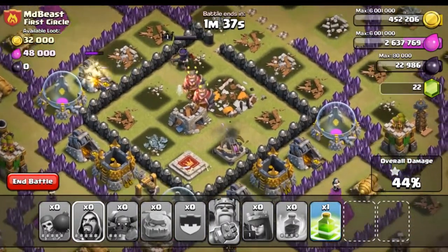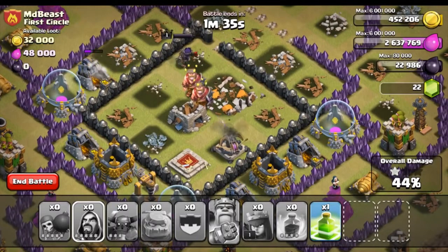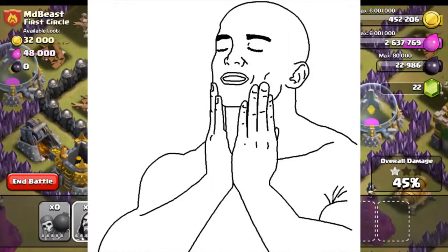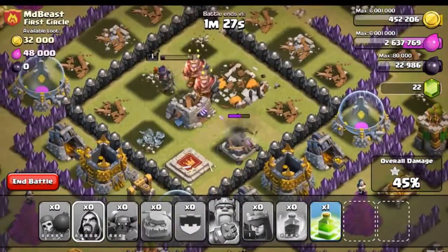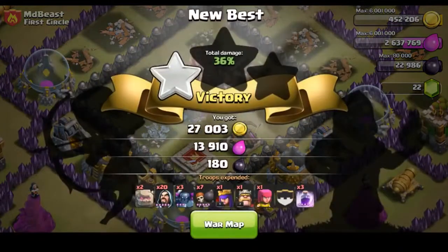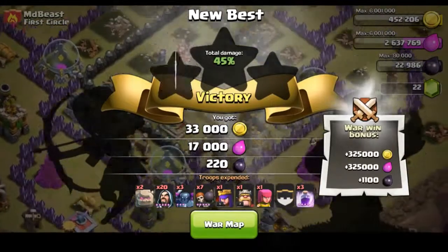Come on queen, please speed it up, please go for the Archer Queen, please do something smart. I am begging you — come on, turn around, shoot the expo. Yes! Yes! Oh my god this is so clutch. The queen goes down — 45% victory, one star. Oh my god, that sucks. If we had done that we would have easily gotten the two star. I would have been so happy if we could have got that. Unfortunately we came away with one star on that one — new best record though, got some more loot.